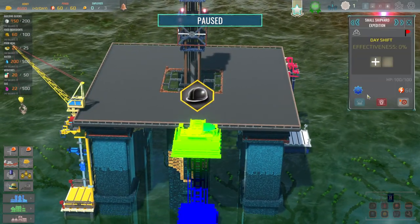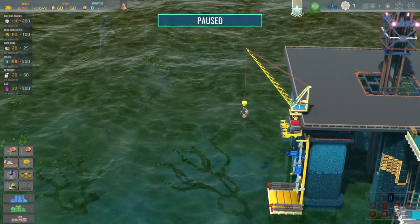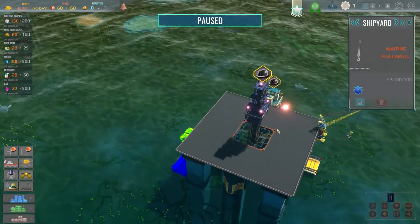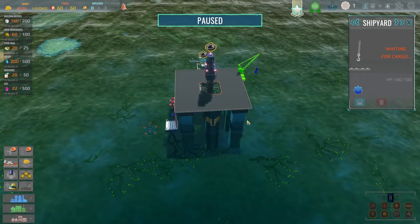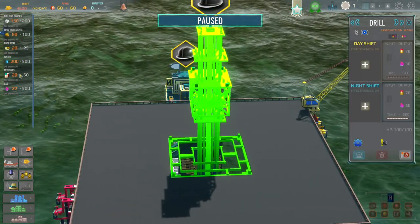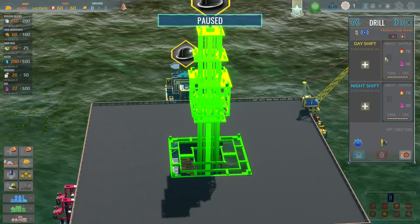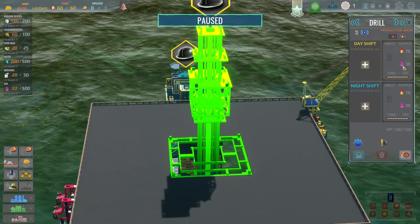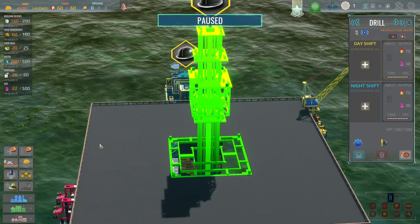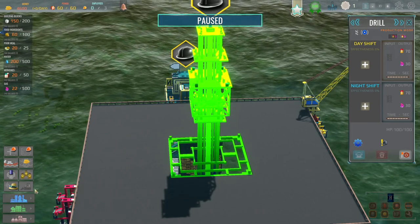We've already built an expedition platform - we'll come back to that a bit later. We've got this little crane, which is where our ships drop things off I think, and over here possibly - I'm not 100% sure what it all does. And then in the middle, the most important thing, we've got a giant drill. That giant drill will drill for oil and gas. As the drill drills, we get crude oil over here, and we also get gas. We're going to try and use that, sell it, make other products as we go.